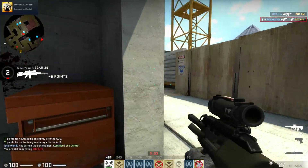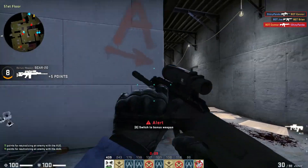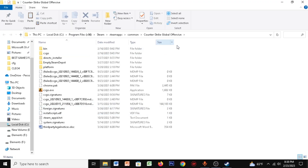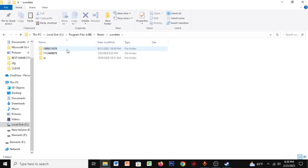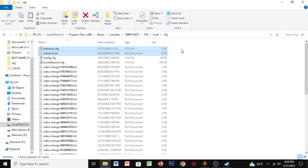Now for the next step, I've given you the autoexec files in the description. Download these autoexec files, then open Steam, right-click your CSGO, click Manage, and click Browse Local Files. Once you're here, click on Steam, scroll down until you find your user data, and click on that. Find your account folder — mine is the first one. Click on 730, then Local CFG, and paste the two autoexec files I've given you in the description. That's it — you can close it.